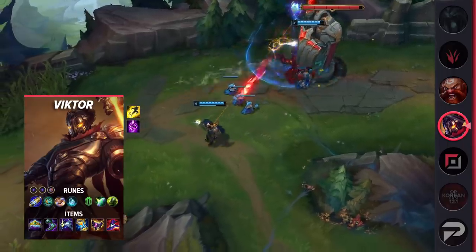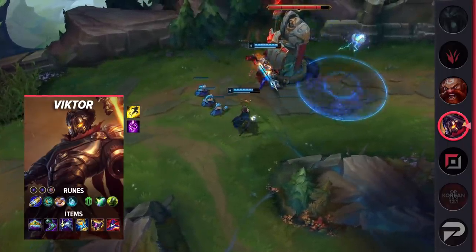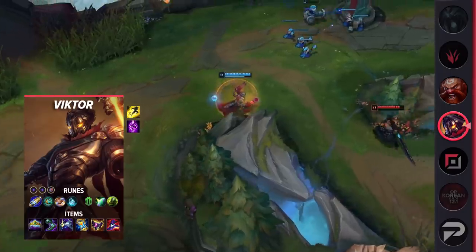For his runes, you want to take First Strike, Perfect Timing, Biscuit Delivery, Time Warp Tonic, Shield Bash, Overgrowth, Double Adaptive Force, and your choice of a defensive rune.